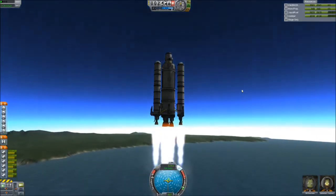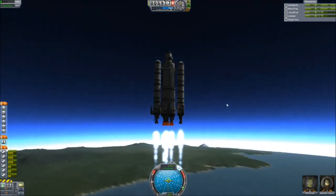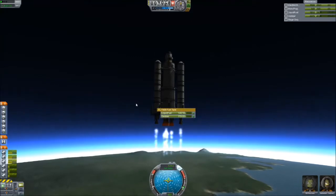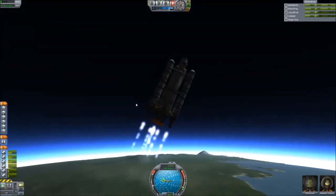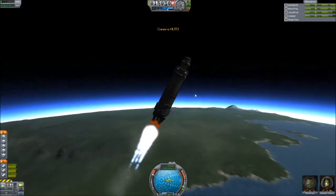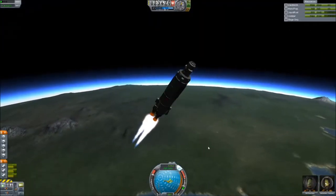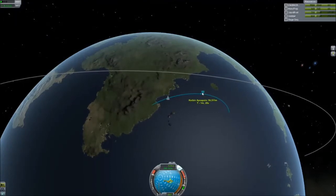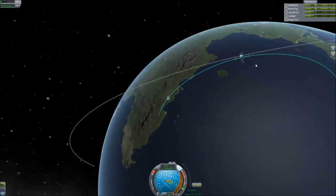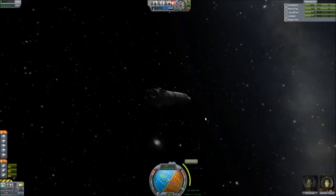I've replaced the LV-909s with some Rockomax rockets — the bigger ones with thrust vectoring on the outside, and I think LV-30s on the inside. I want more push, more oomph. They're way more fuel hungry, but right away I'm already at 10,000 meters — way more promising. The LV-909s are good and very fuel efficient, but I need power to actually get through the atmosphere. If this were launching somewhere without atmosphere it wouldn't matter, but here I need that thrust.